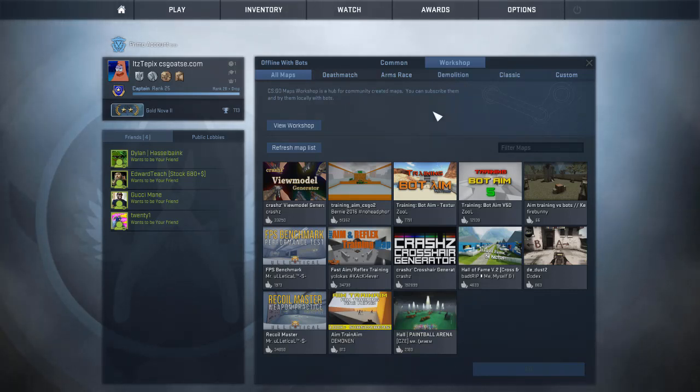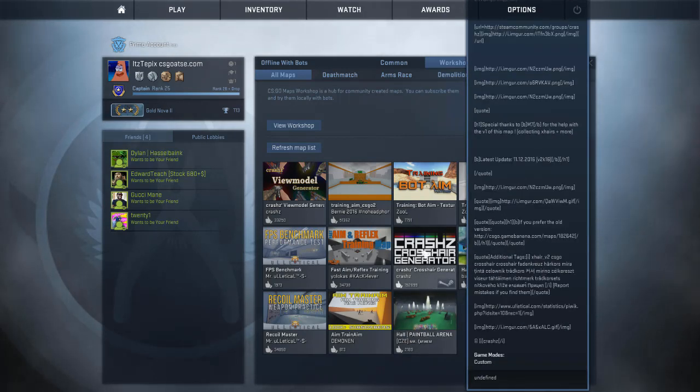Hey guys, what's up? This is Tepix and today I'm gonna be doing another map showcase for you guys on CSGO. It's gonna be awesome. This is actually a really really good map. You guys can easily find it in your crosshair settings — this is a very popular one, so if you guys have ever seen this map you probably have, but just don't know the name of it.